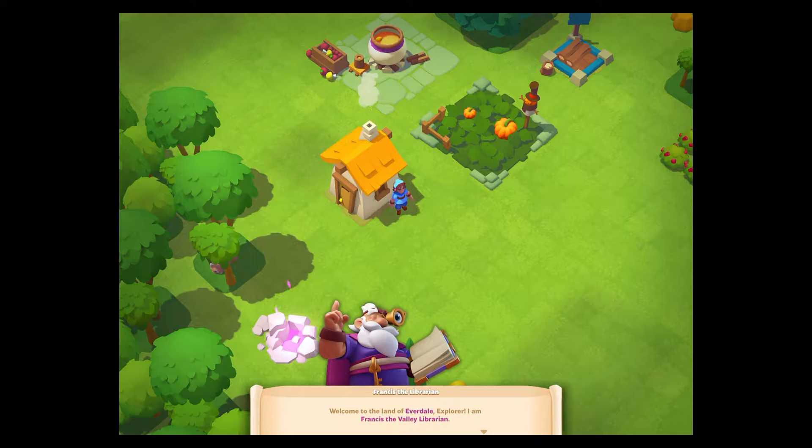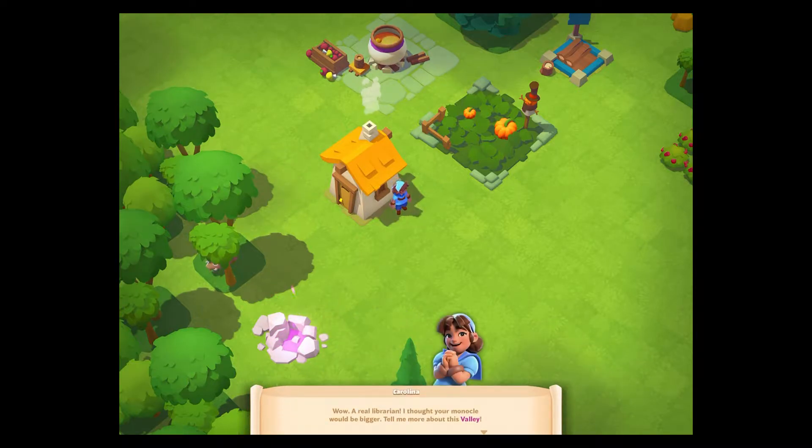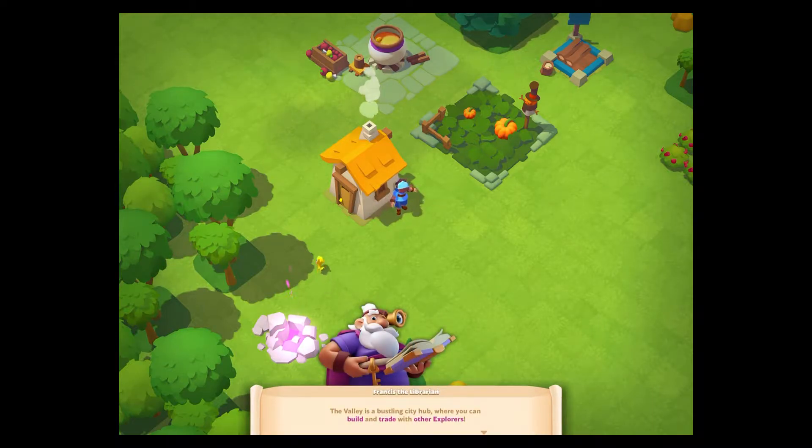Here we are — it looks like I might be taking over a little village. Francis the Librarian — I'm a librarian, am I? Carolina is the sort of avatar who takes you through stuff, and it looks like it's assigned me as a librarian, which is not a bad thing to be. My monocle will be bigger.